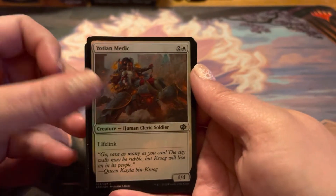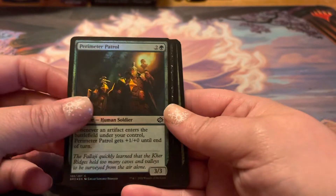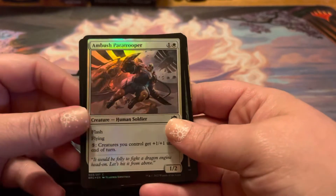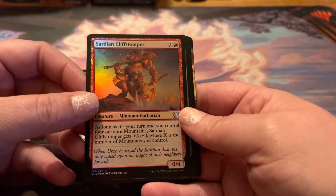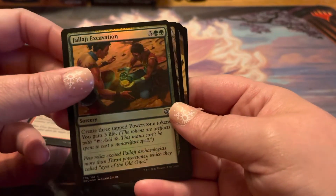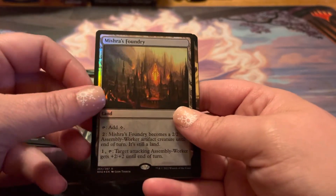Yotia Medic. Perimeter Patrol. Gixian Infiltrator. Ambush Paratrooper. Sardian Cliffstomper. A Minotaur Barbarian. Valhalla Excavation. The Plains — it's a foily.